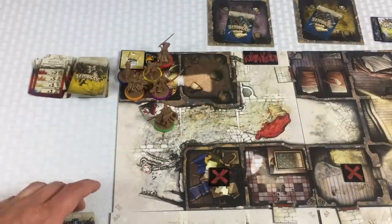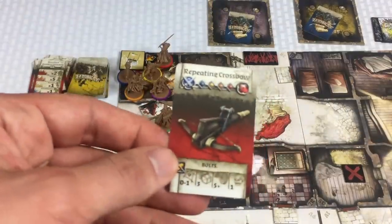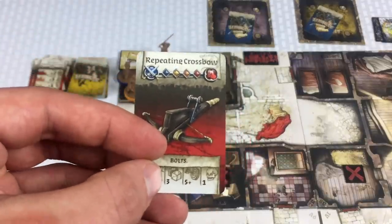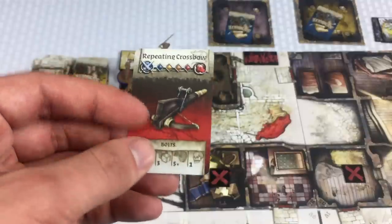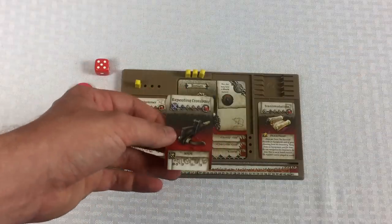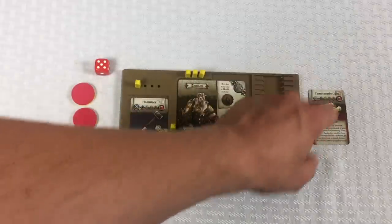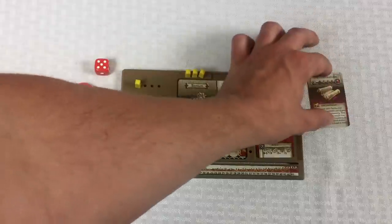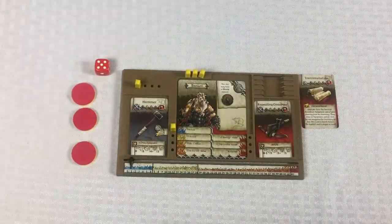For Samson's final action he searches and gets a repeating crossbow. I can use it next to him or one space away, roll three dice, and any five or more is a kill. Pretty awesome. Whenever you pick up a new card you can do some rearranging for free — usually that takes an action. Cards in the backpack I'll keep to the side so you can see them better.